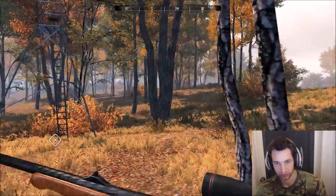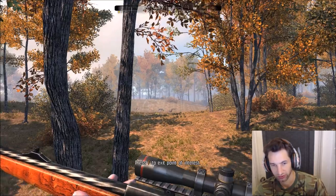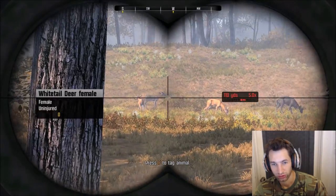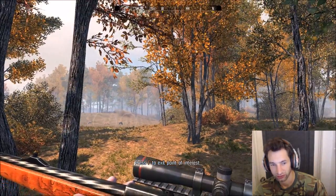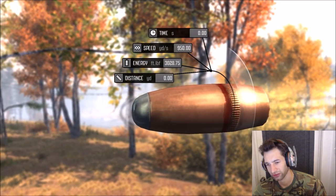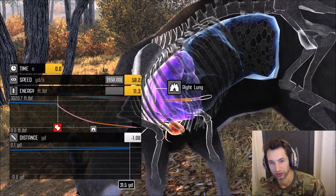We got a buck right there already, so let's get up in this tripod here. Look at all these bucks — I see 3 or 4 different bucks. We got a 10-point right in the front here. We have to shoot them less than 60 yards away, and right now this one's 57, so he's definitely in range. We got one lung — it should die at least.